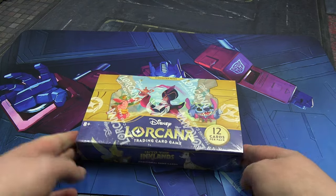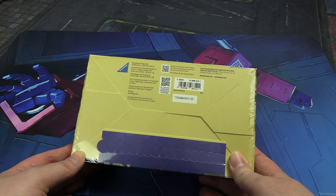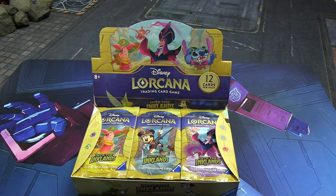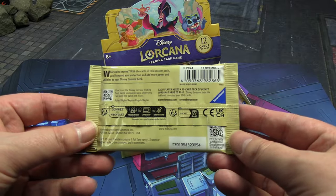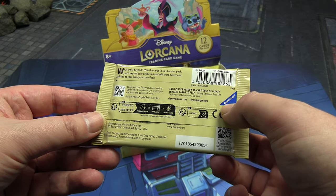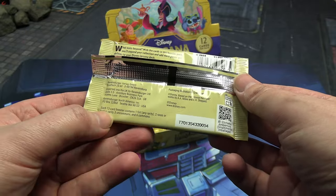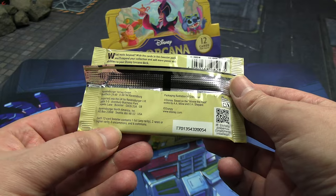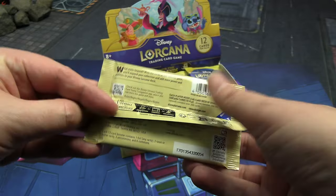I'll look for rarity information on the packs. It doesn't seem to say on the back. I'll get the holographic wrap off and get started. After opening the display box you pull the tab and there are the cards. On the back it should specify the rarity breakdown — I think legally they have to. Each player needs a 60-card deck to play, and this set has over 200 cards.